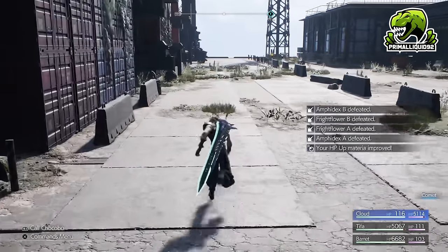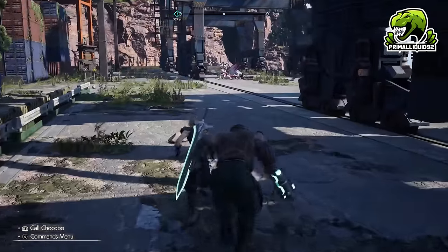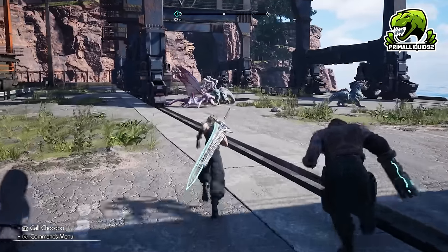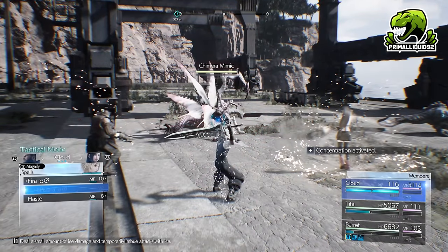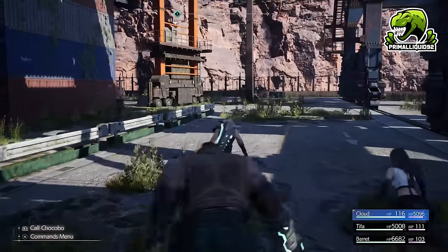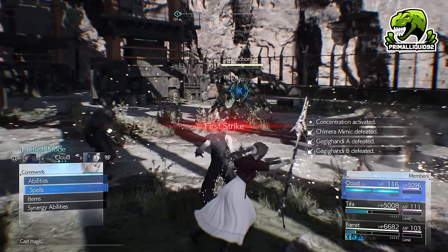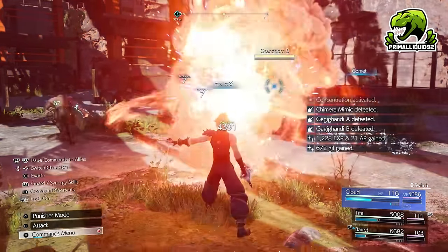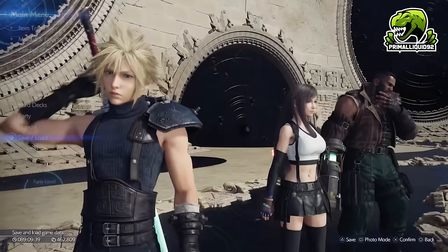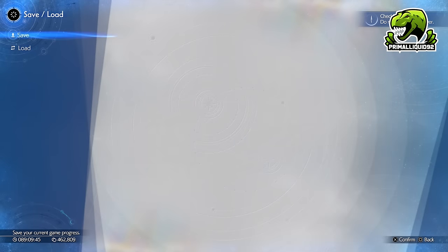There's going to be a group of four frogs here, which we're also going to murder with Blizzaga. Then we're immediately going to run up and then to the left as well, where we're going to fight the first group from the previous video. Once those are dead, we're actually going to fight another group in here. Just over there you might be able to see them — there's a couple of Grandhorns. We're going to murder these ones with a fire spell. Then all we need to do is save and load the game, which respawns all the mobs and is slightly faster than fast-traveling to another region and back.